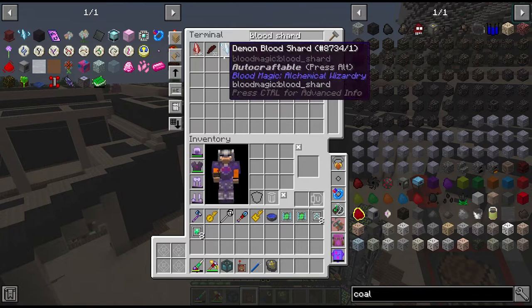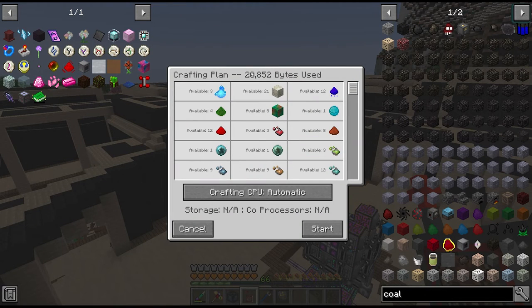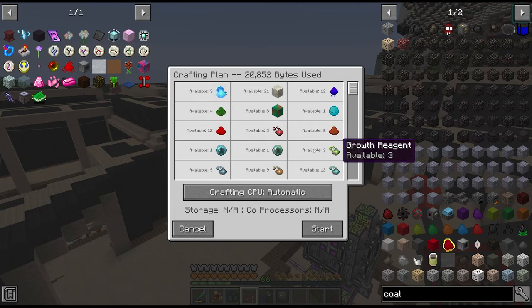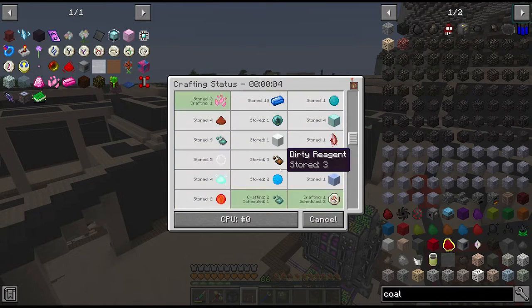Right now we have 6 and we need a total of 16 of these things to upgrade our blood altar. With our current configuration, because of the lack of blood orbs, we can only request one at a time, so I'll keep requesting these throughout the episode but I don't suspect it'll take too much longer.